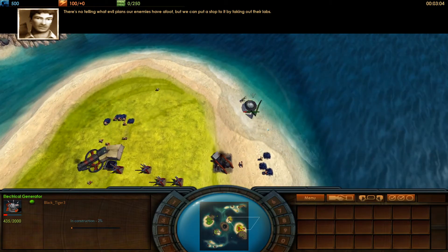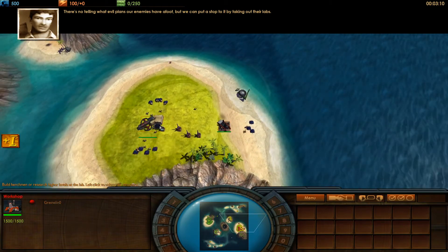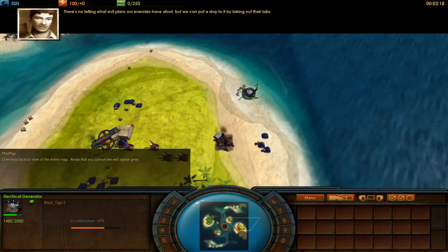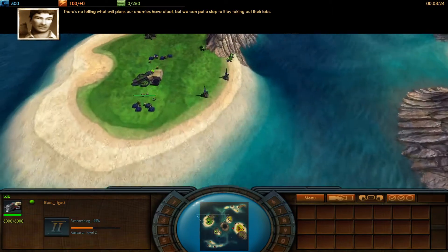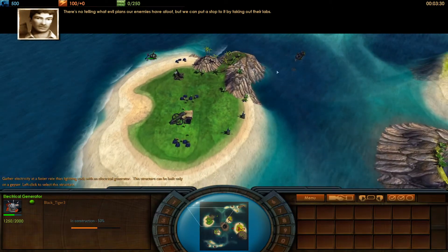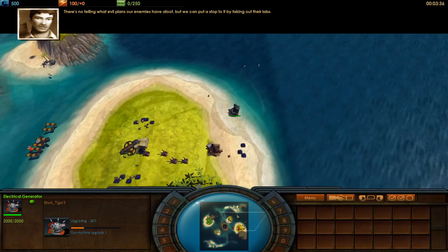Going for the generator — that's just a slap in the face. Taking that early on is a pretty big advantage, getting good electricity. Generators have a decent amount of health as well, so it might not be that easy to destroy. Black Tiger looking at all of these generators across the map — looks very good.